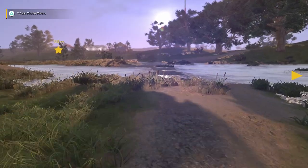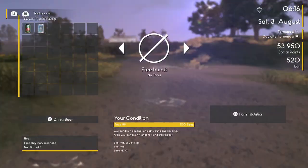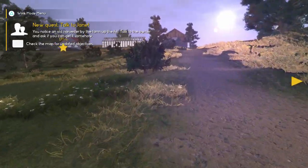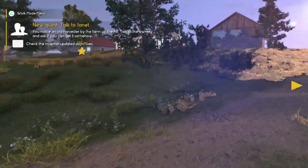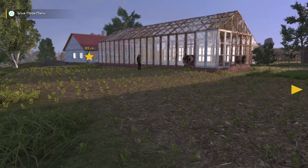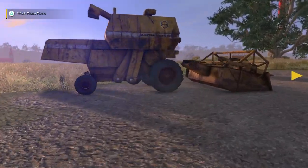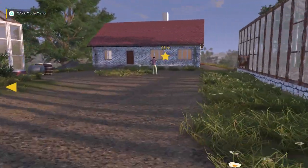Do we want to cross the bridge? We'll just try to go across here. Man, it's pretty sunny out for 5:30 in the morning — well, it is summertime. It's 6:16 now. Hopefully hers won't be too much work. Old harvester by the farm up the hill — talk to the owner and ask if you can get it somehow. These neighbors are really nice — most people would just say no if you asked to have their vehicle. Oh wow, oh that's beautiful right there.